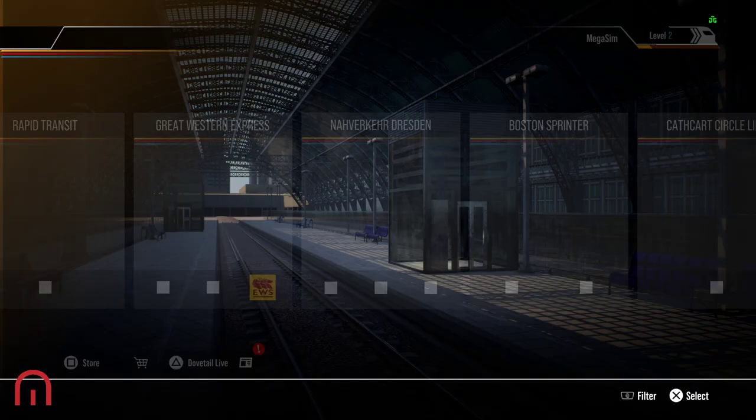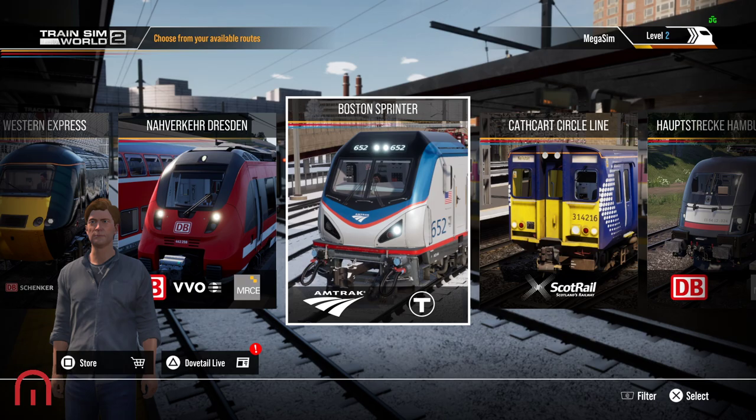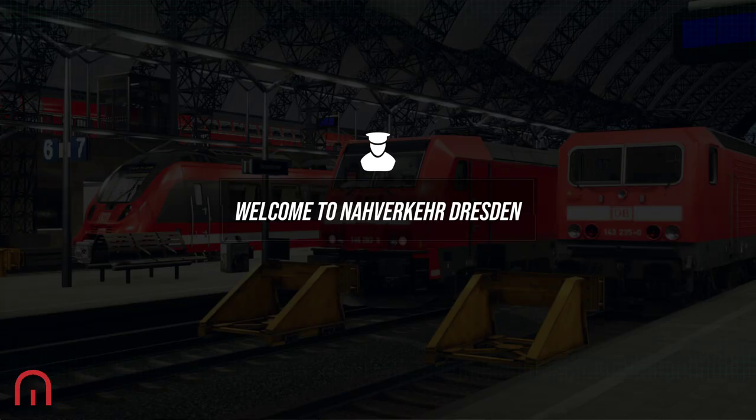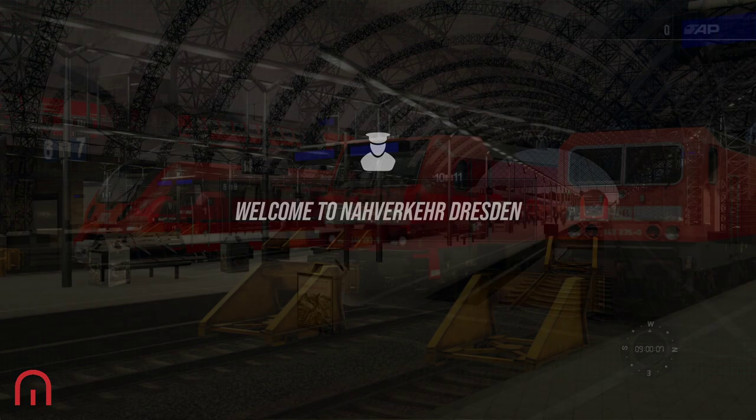This is the short-term fix — get below the 65 gig cap — so we are definitely able to get London Commuter when it comes out this Thursday. And there we go: Naverkа Dresden and Boston Sprinter are now showing. So that is the fix — the temporary fix at the moment. It is annoying that we've had to delete some of our older routes.